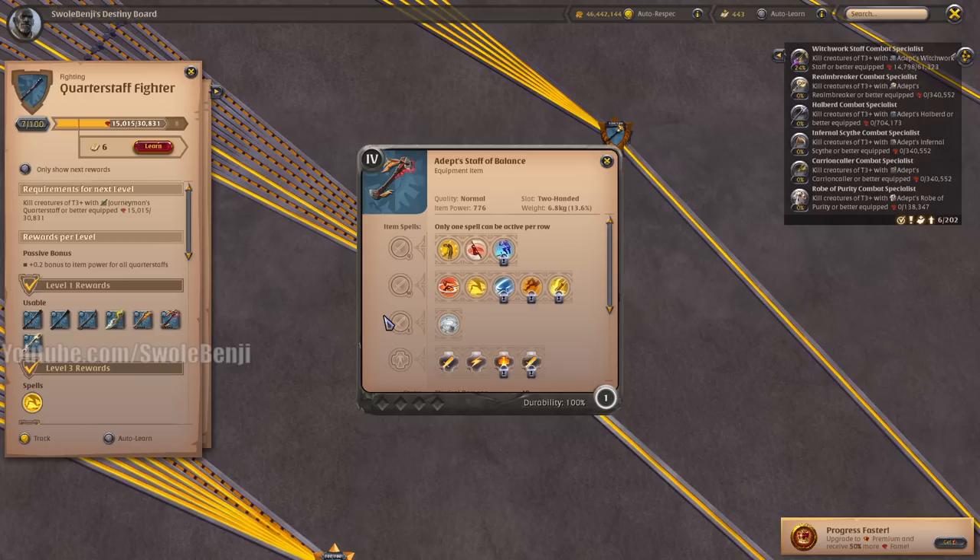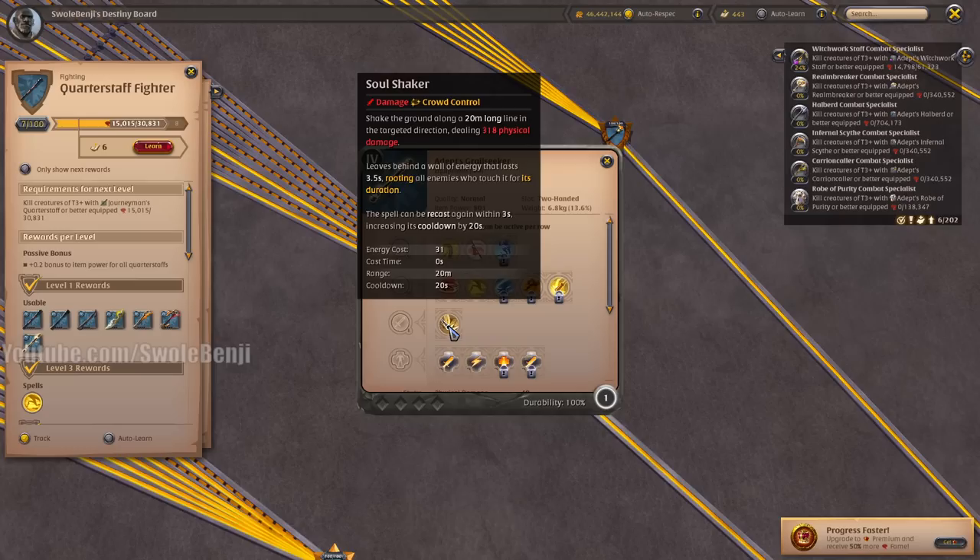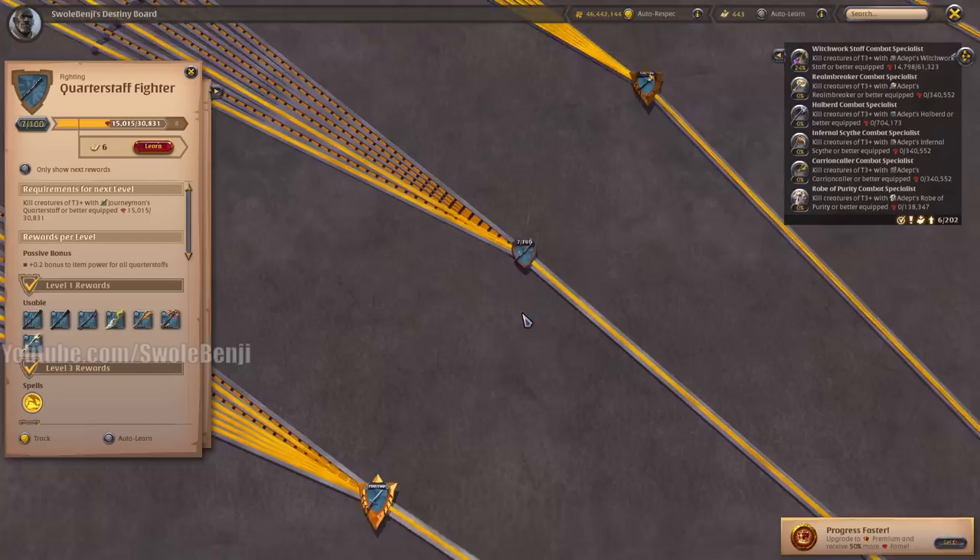The Grail Seeker is probably the best crowd control weapon in the entire game. It has very long range, you can cast it twice, and it shoots a line on the ground — if enemies touch it they become rooted. This is very useful for 2v2s and is probably the meta 2v2 weapon, but for solo players it's pretty useless.